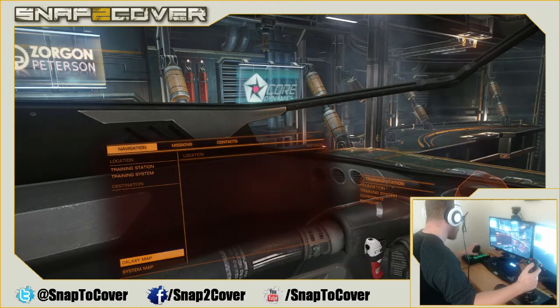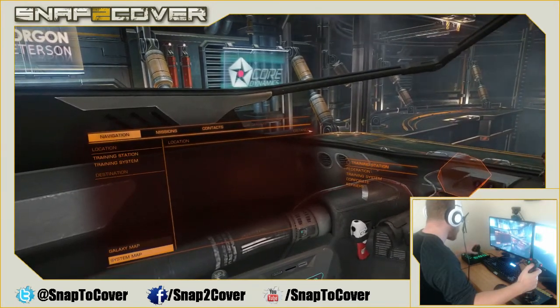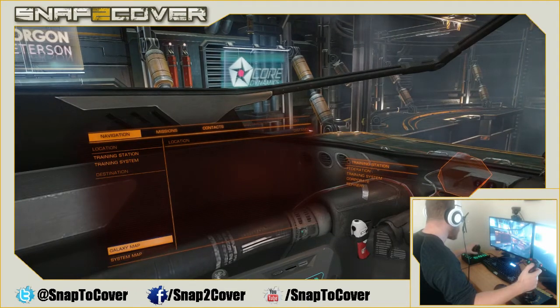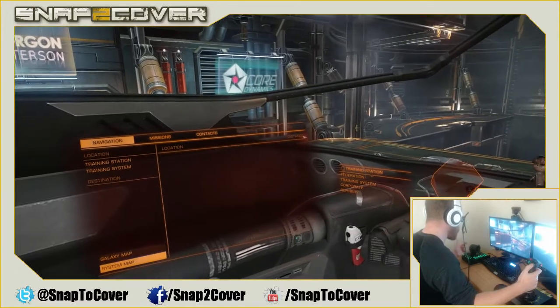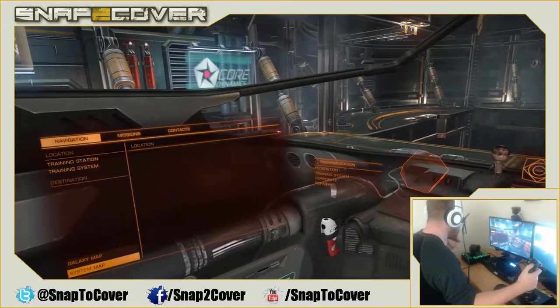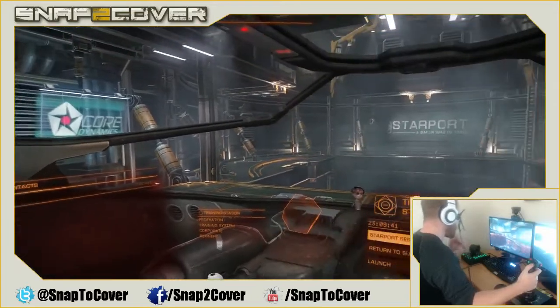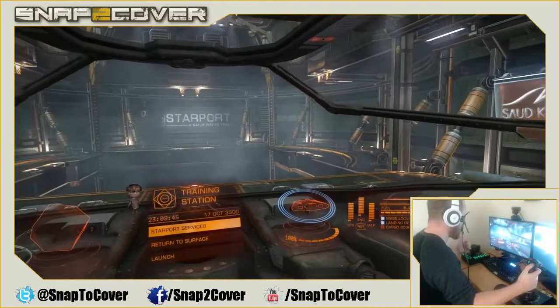Down here we have the galaxy map, which I'll show you in another segment, and the system map. The galaxy map shows you the entire galaxy. The system map shows all the planets, suns, moons, and starports in a system, so you can figure out where you want to travel and what goods they accept.